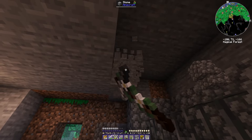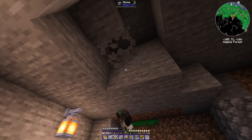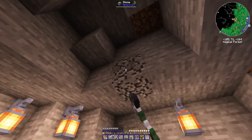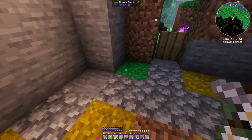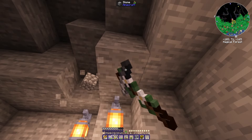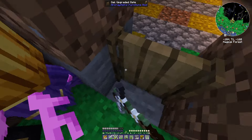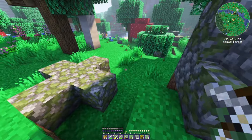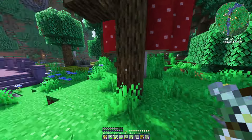Might also get some mossy cobble in here. I've got to get some barrels. Definitely need to make a path as well. Do we have wheat on me, or did I put it away? I'm just going to quickly go and breed the cows again.